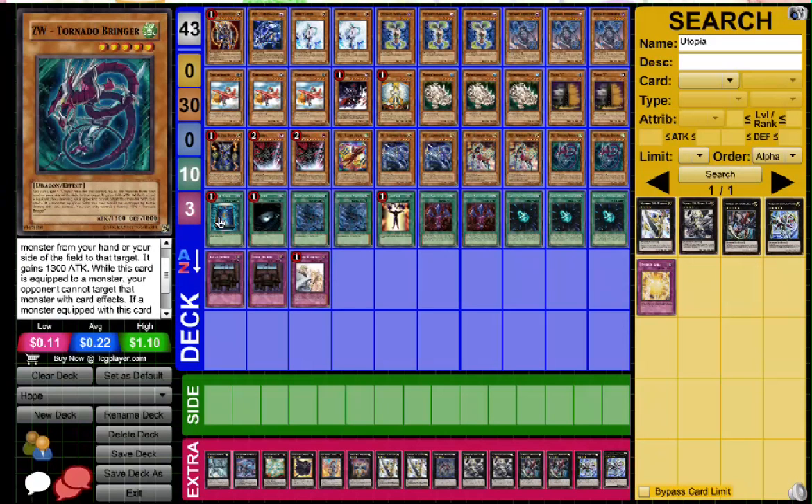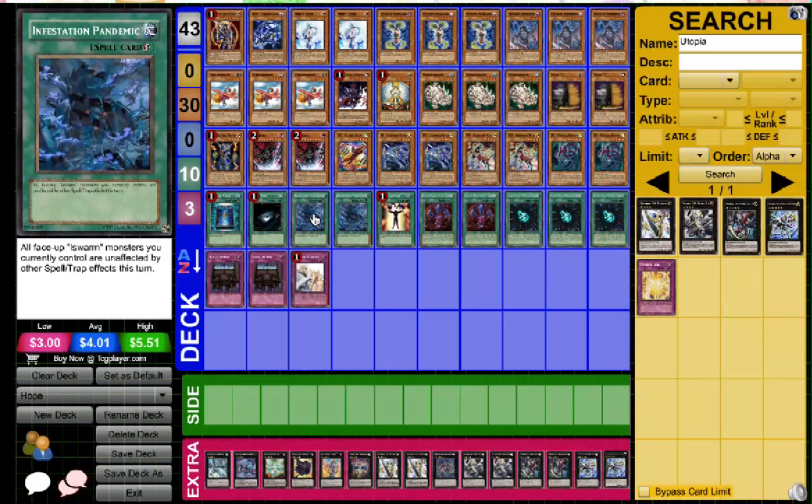So that's all the monsters — 30 monsters. The deck's pretty consistent. I'd say every two games, Ofion comes out every other game. Infestation really comes in handy because I can protect Ofion. And Ofion's pretty good.